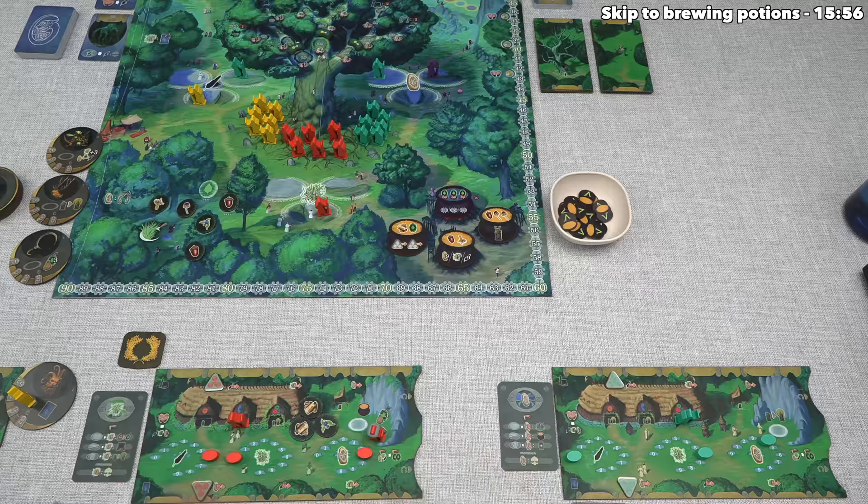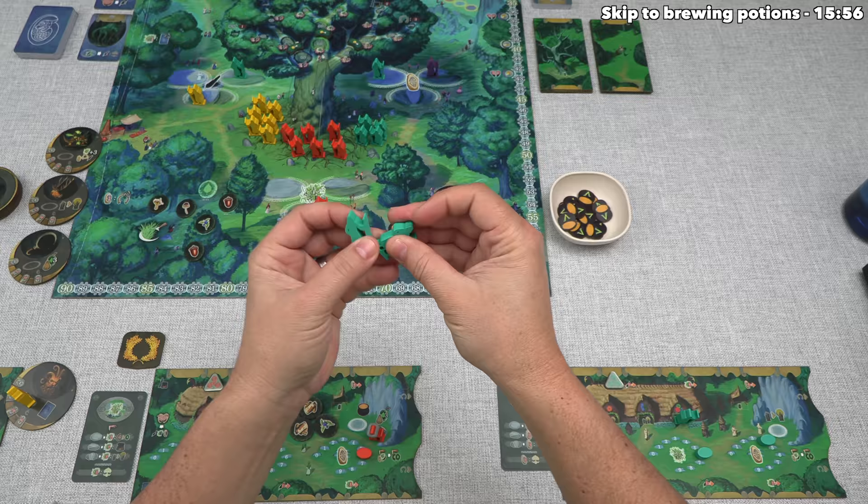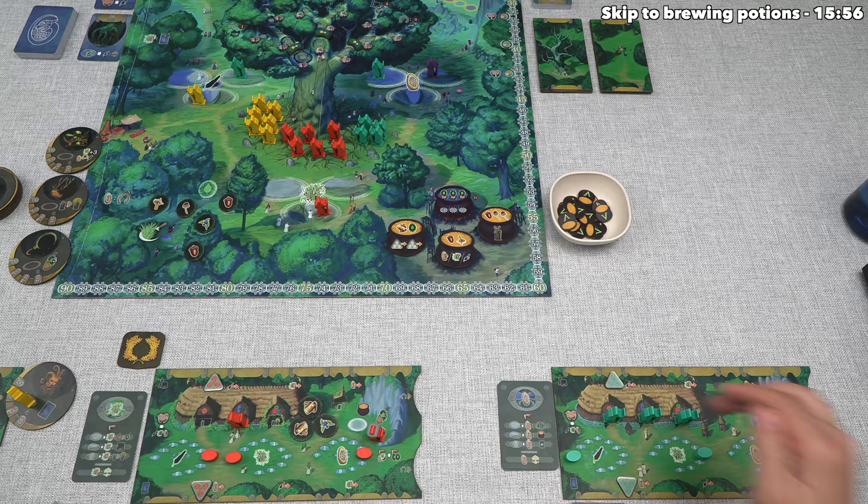After that, they can gain the indicated effect, and in this case that says they can recruit two passive druids. So they can take up to two of them from the shade of the sacred oak and place them onto resting spaces on their board, and they happen to have two resting spaces right over here. That's finished their turn, and obviously that's pretty powerful. They're back up to having three active druids in front of them that they can use.